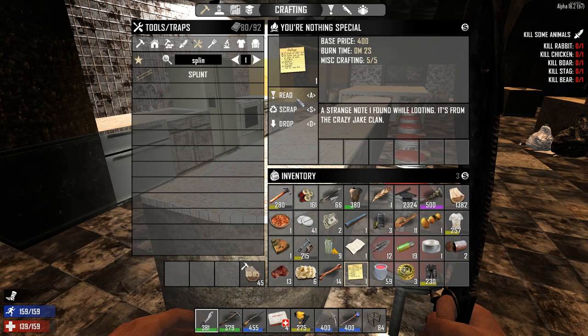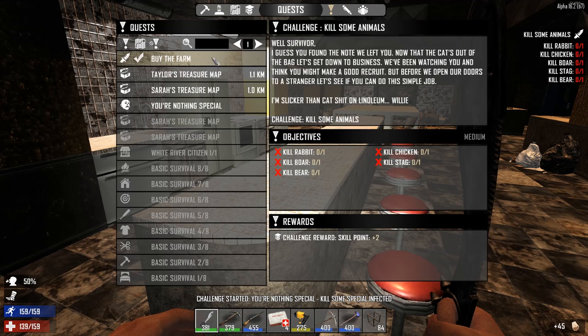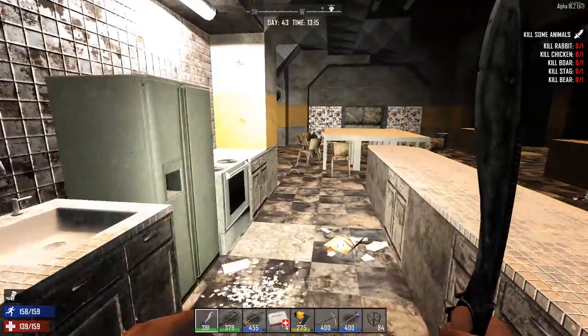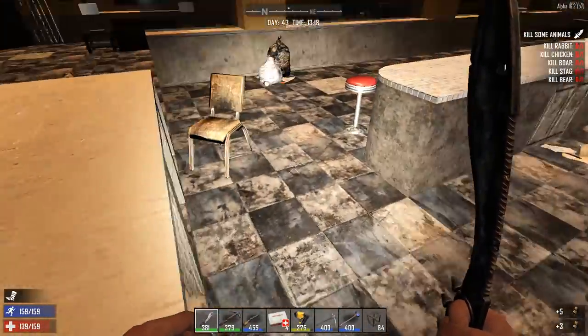I'm just going to read these quests. Honestly, I don't care about these quests. I know I should, I don't. 'Buy the Farm' - you're nothing special. 'Kill infected' - I mean, where am I going to find a wight? That would be one you should do on horde night. There's somebody back here, so we're going to pick up some chairs while they're messing around back there.